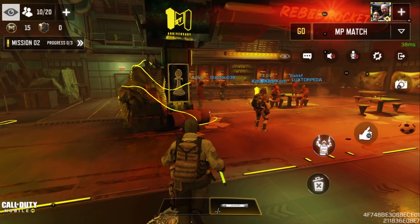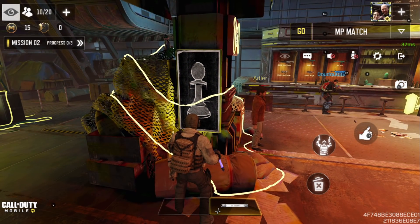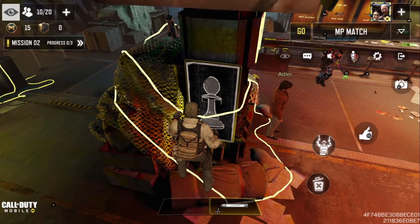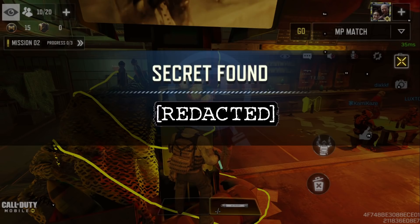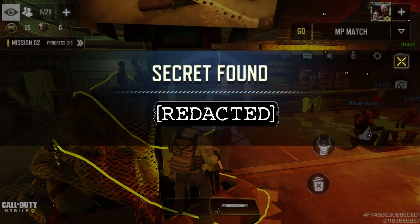Then go straight and do the same thing to the Pawn one. As you can see, I didn't hit it at first because it was too far away, so you can actually jump up a little bit and then swipe it. Just keep doing it until eventually it will say 'Secret Found' and give you a code. I've blacked out my code so people can't use it.